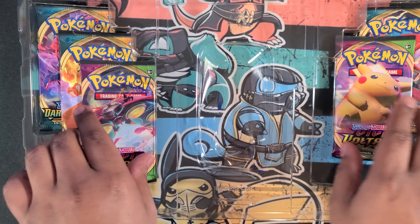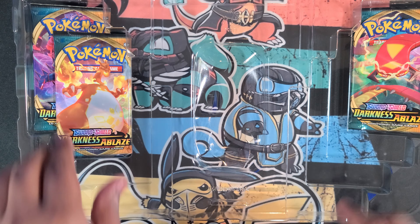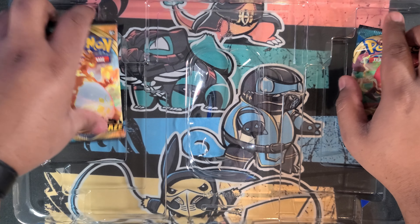And we got the big boy right here — the oversized Urshifu V Max. So we got three Battle Styles, two Vivid Voltage, and three Darkness Ablaze. I don't know what's with the Darkness Ablaze — they probably have so much left over they're trying to give it away.